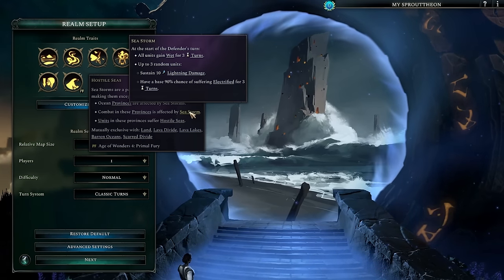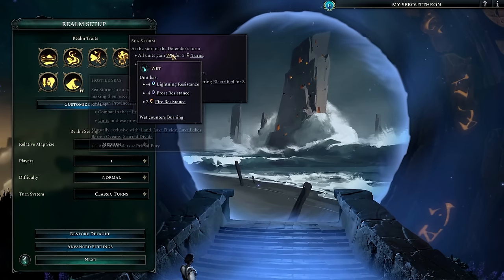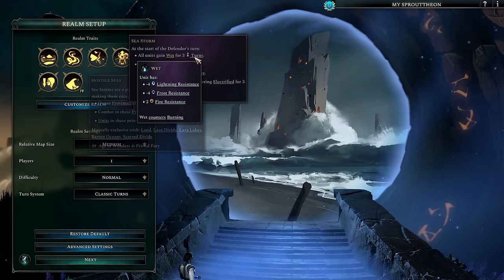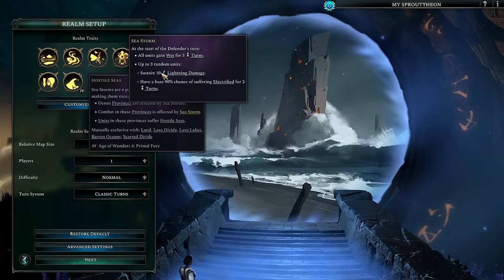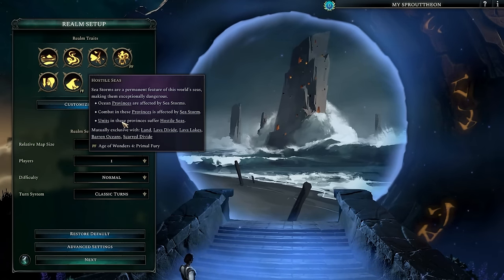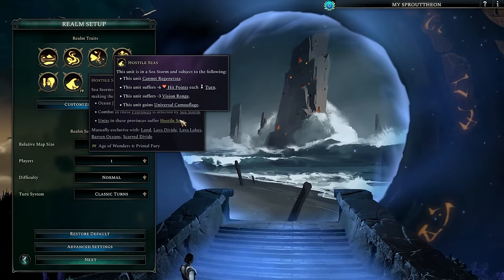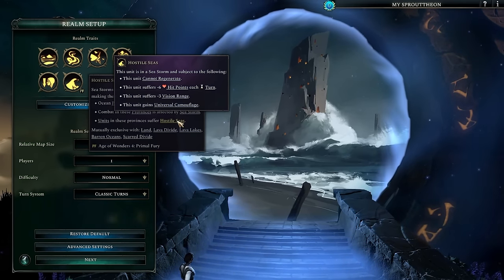In these sea storm provinces, all units gain Wet for three turns. Wet lowers both lightning and frost resistance, which we're going to take advantage of in our setup. Up to three random units also take random lightning damage, and there's a chance of becoming Electrified. Units also can't regenerate and take damage — you really don't want to spend much time in the water if you can help it.